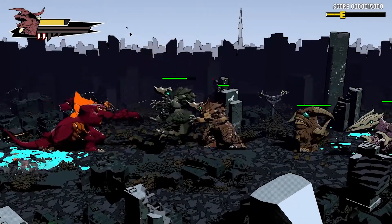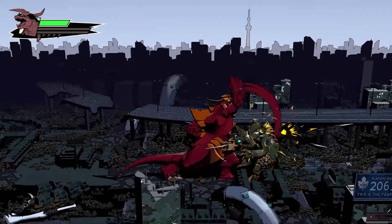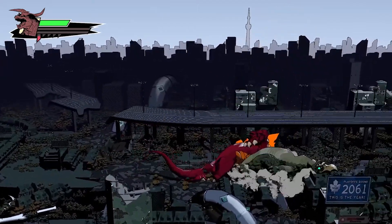Heavy hold one launches opponents across the arena, dealing damage and bouncing off walls. Heavy hold two launches opponents into the ground, causing a ground bounce. Ground bounces and wall bounces can be used to extend your combo.